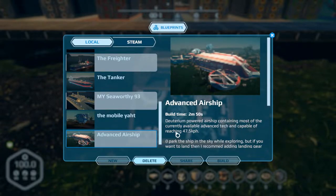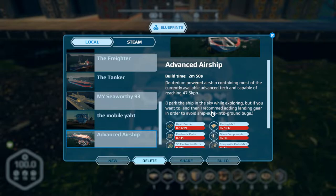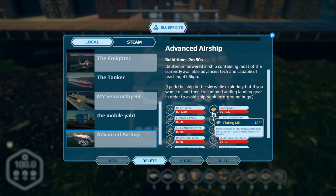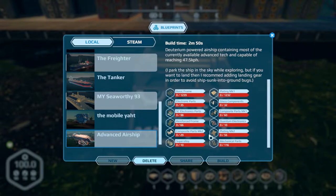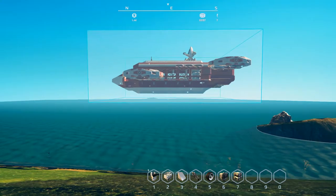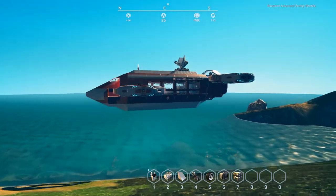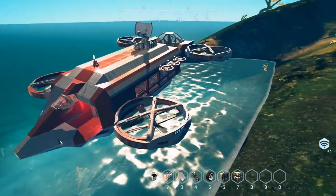Finally we have the Advanced Airship by Bipolar Bear. It takes just under three minutes to build, it's more or less a mobile base with all the amenities, capable of doing 47 kilometers an hour, engine powered. It does occasionally have the sunken-to-ground syndrome but we all know how to deal with that. When I first saw this I thought it was a little bit bigger, but what caught my attention is it actually looks like an airship — almost like a blimp.